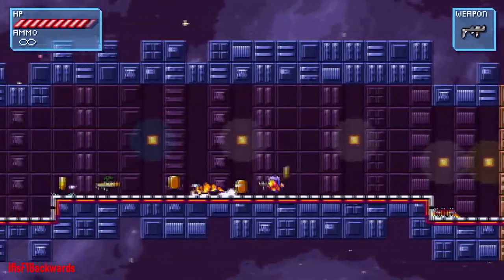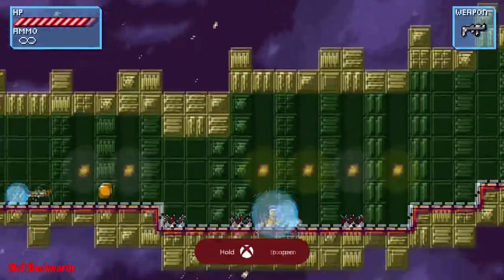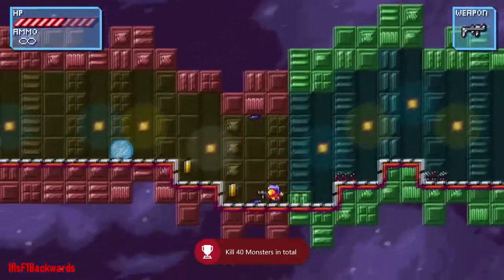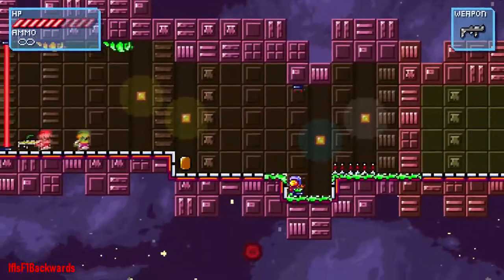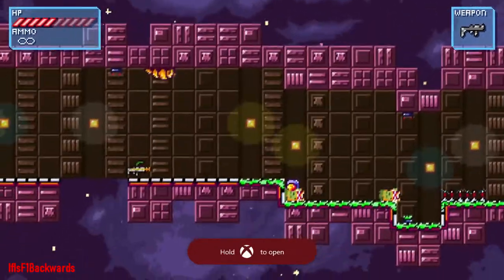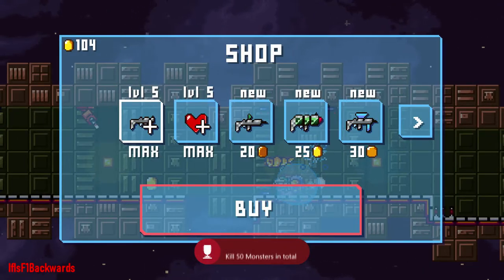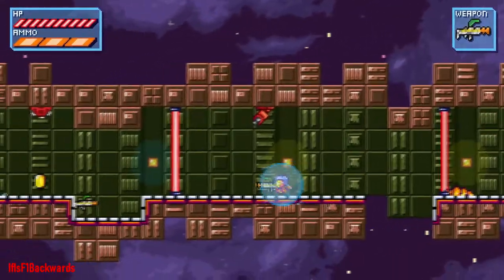We've basically completed all the miscellaneous achievements now, so all we're doing is getting to 100 zones and killing 100 monsters. It's quite an enjoyable game — I've definitely played worse for £4.19. This is where you should theoretically be as well: once you complete the 100 zones it doesn't matter how far you get, now we're just focused on killing 100 monsters. Just upgrade your original gun to max and it one-hit kills them anyway, so you shouldn't have a problem.